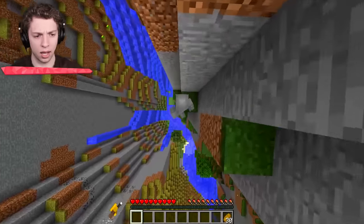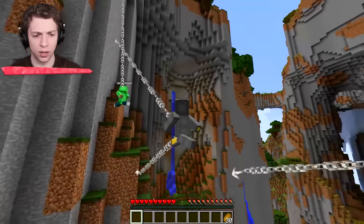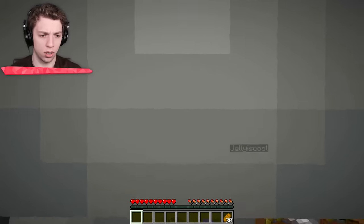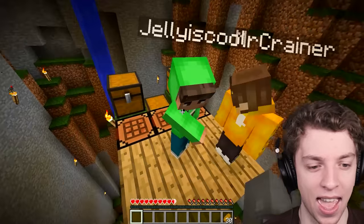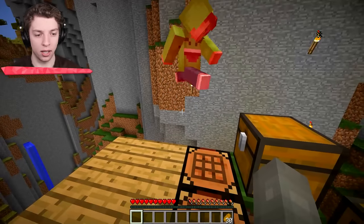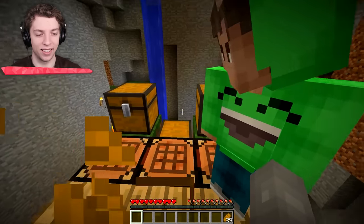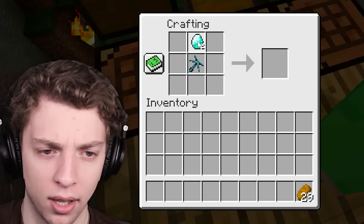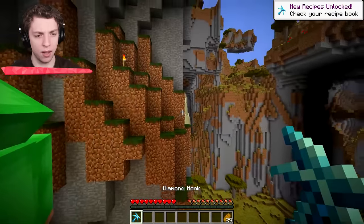There is another chest. We need to get through the hooks. It's so crazy to jump — it is actually kind of terrifying. Are you guys scared of heights? It's a diamond hook! Diamond hook? That is perfect. Jelly, can you stop dying? We're trying to do the video. Okay guys, I'm back. Welcome back, buddy.